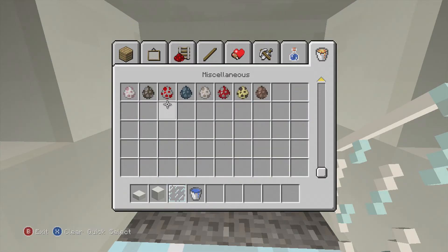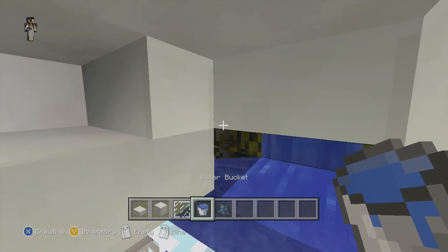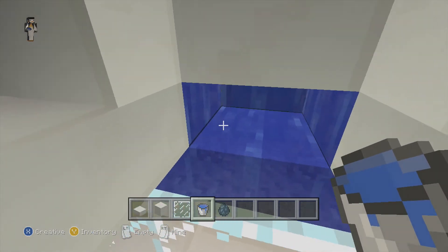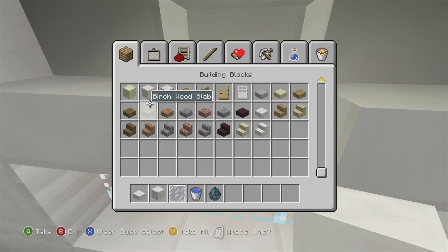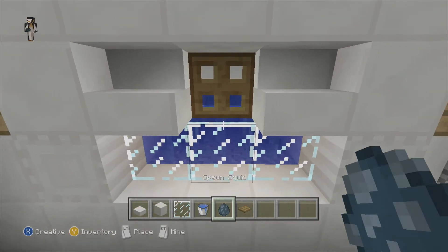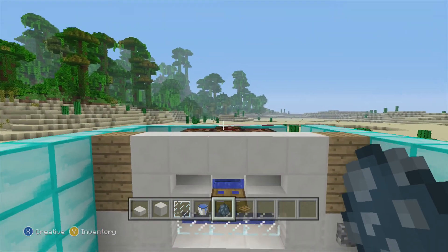Get out your quartz block, then your glass pane — bam, bam, bam. Fill this up with water, then get out your squid egg. Make sure not to put water in this middle block, because you're going to need to put your trap door on the half slab to make a feeding hole like so. Now spawn your squid and he'll be happy!